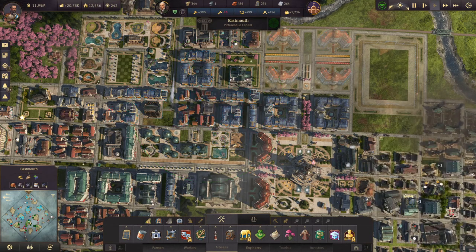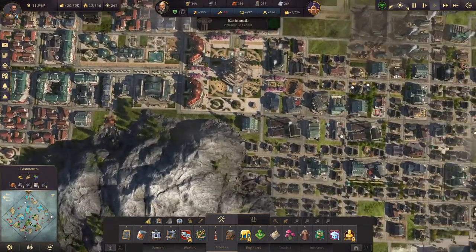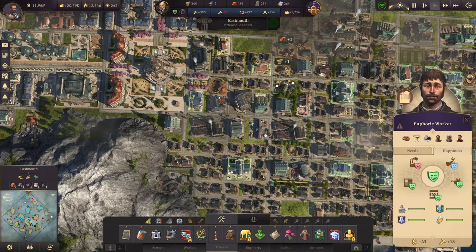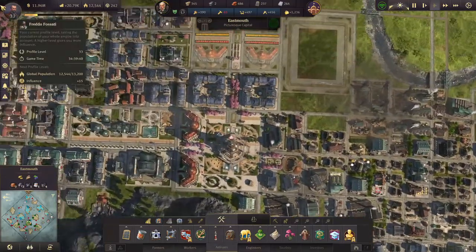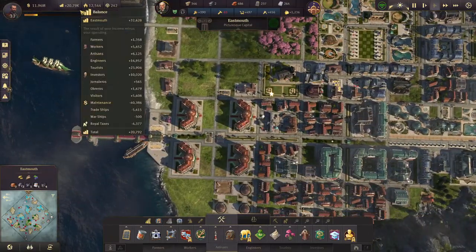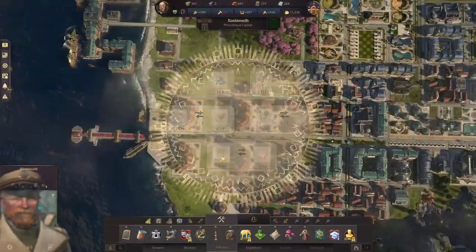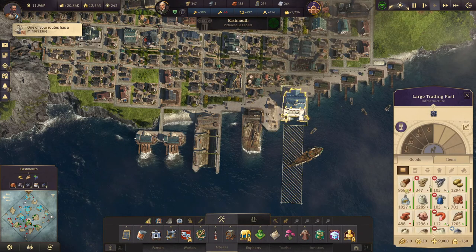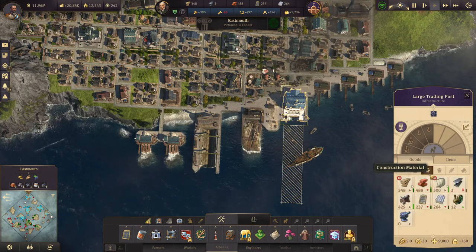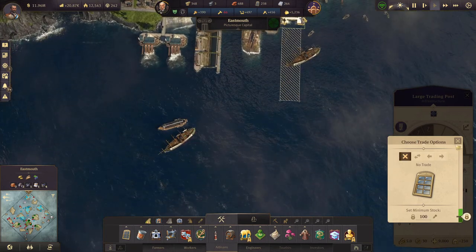Negative chance of fire is also fine. So now we have a worker shortage, because we are starting to run out of soap. Are we still importing it? We are. I think we have a minimum stock limit set on windows — let's put this down to 100. That's fine.